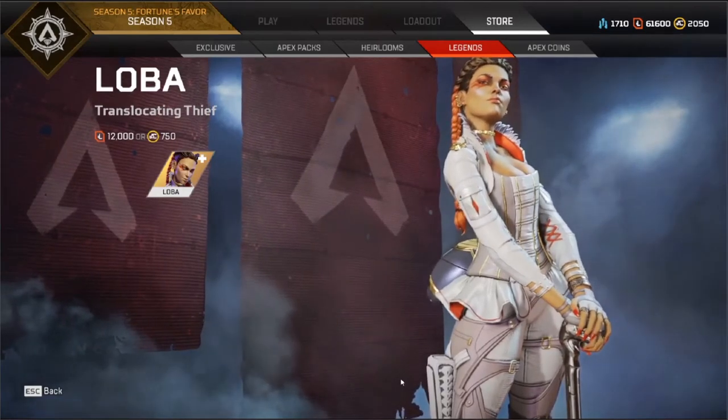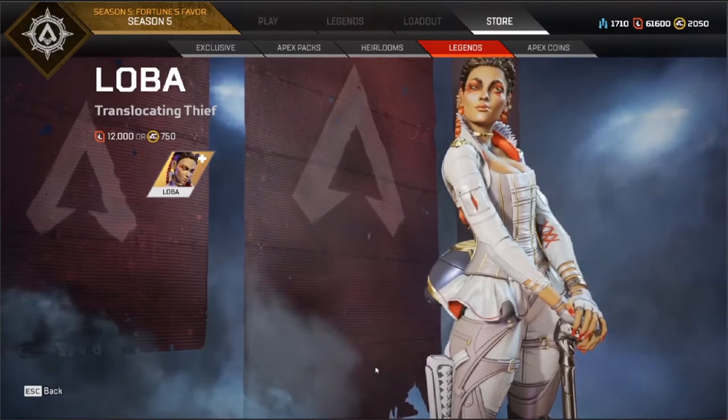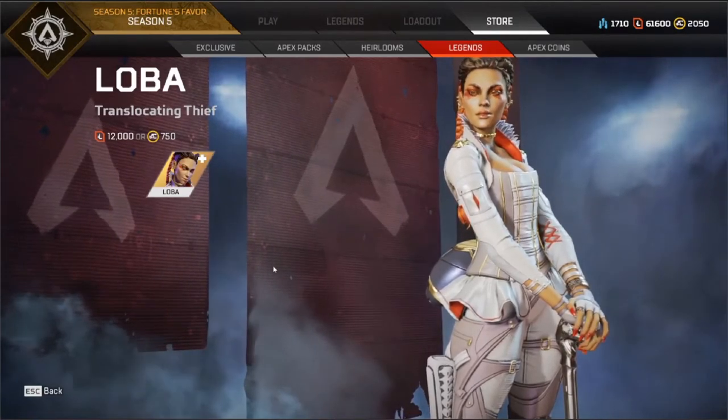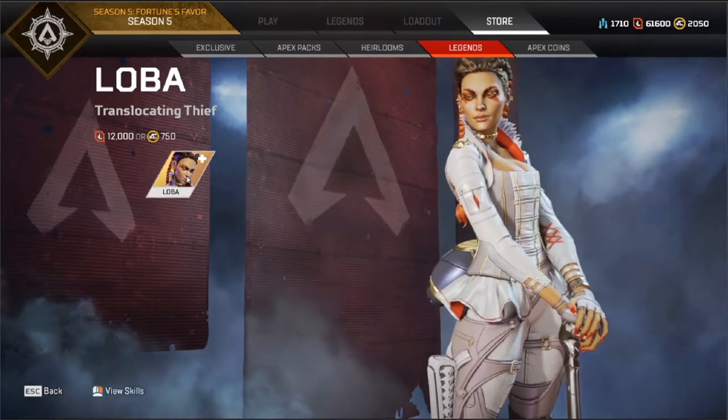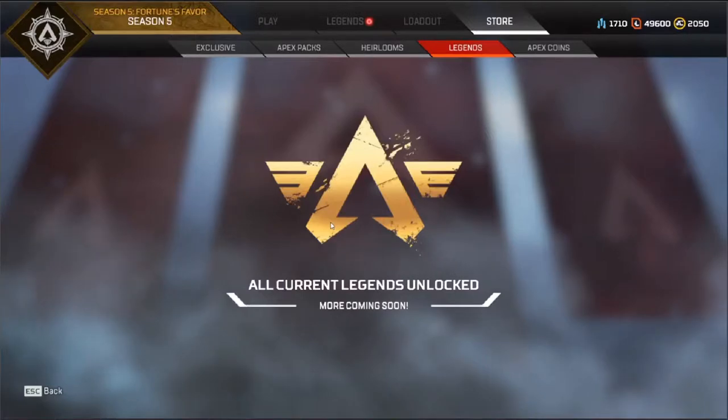Alright, so I reckon the first thing I should do before I get this started is to get the new legend, Loba — Translocating Thief — with the points. Nice.